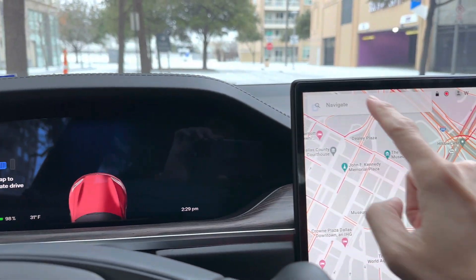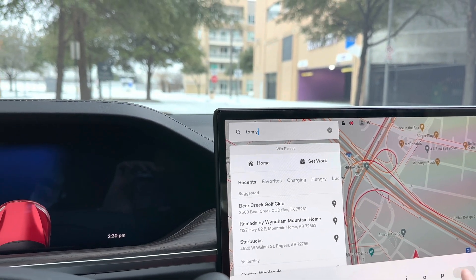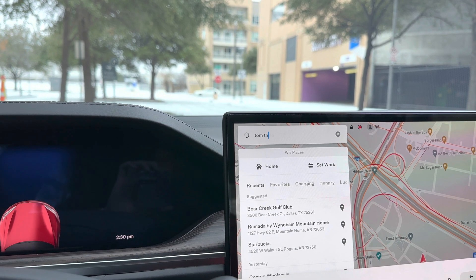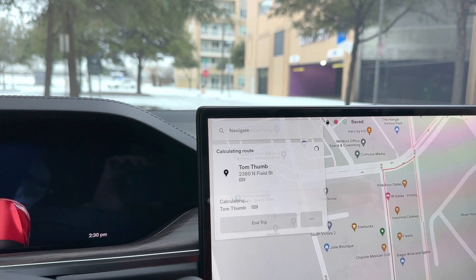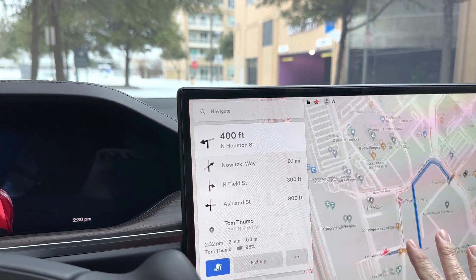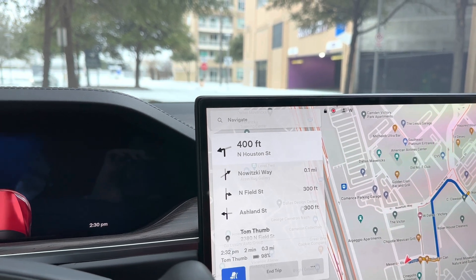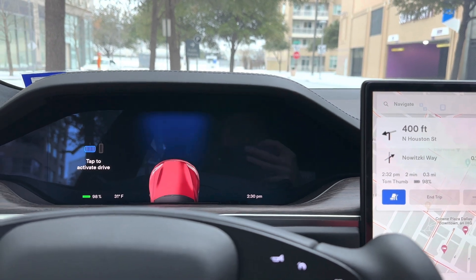My guess is it's going to alert me to take control of the steering wheel when it's sliding even a little bit, but we'll find out. I'm inside the car and I'm going to put in Tom Thumb, which is a nearby grocery store — only 0.3 miles, about two minutes away — and it's all local roads. We're going to activate FSD when we get on the road.